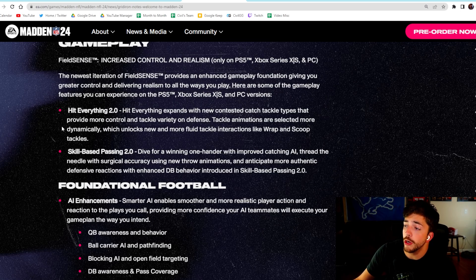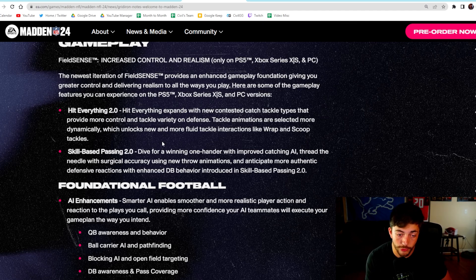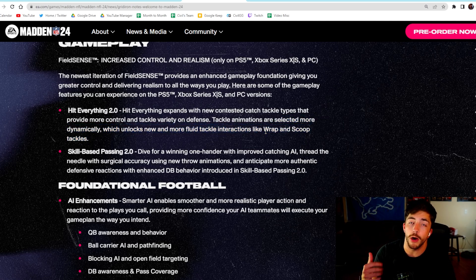Hit Everything 2.0 — they added a bunch of new tackle animations and new contested catch animations. They really seem to have focused on fluid tackles. This is the fourth game on next-gen and should be their best version in terms of how the game feels, not being clunky. When we first got next-gen it was very clunky; I expect this to be a lot smoother. They also talk about wrap and scoop tackles, which can both be animated with the same button — sometimes your player will wrap, sometimes scoop.